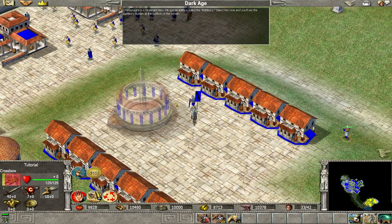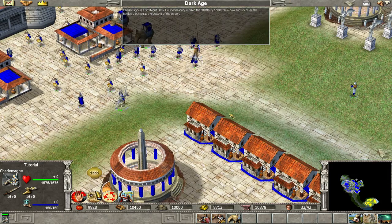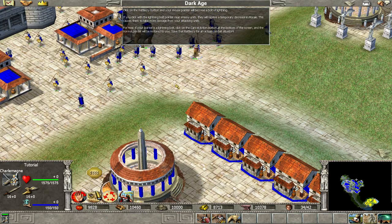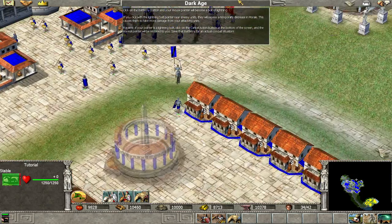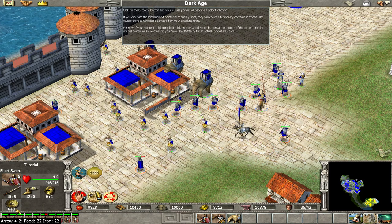Charlemagne is a strategist hero. His special ability is called the Battle Cry. Select him and you'll see the Battle Cry button at the bottom of the screen. Click on the Battle Cry button and your mouse pointer will become a bolt of lightning. If you click with the lightning bolt pointer near enemy units, they receive a temporary decrease in morale, which causes them to take more damage from your attacking units. If your pointer is a lightning bolt, click on the Cancel Action button at the bottom of the screen and the normal pointer will be restored.